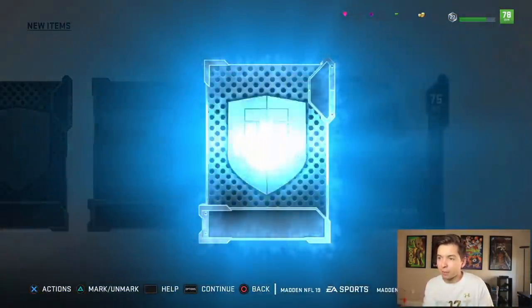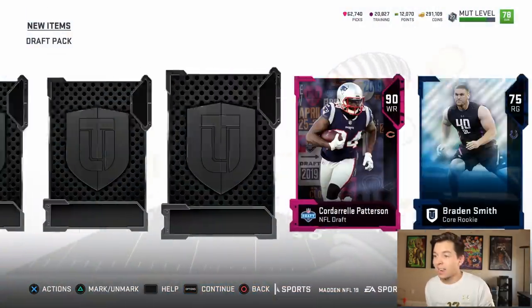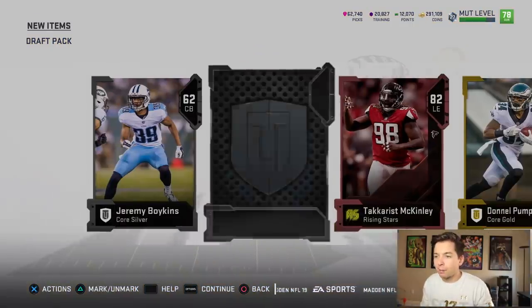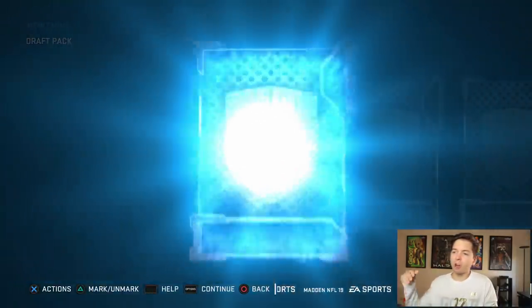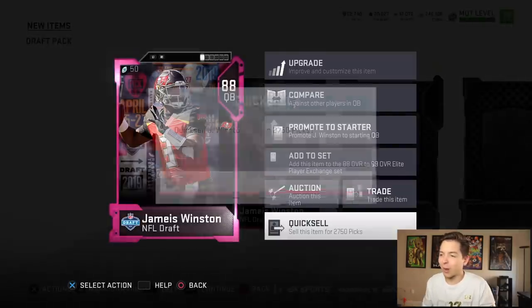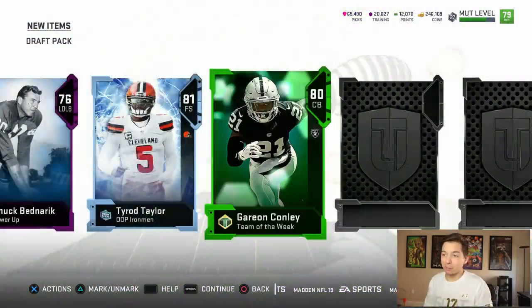75 Brayden Smith. Here's the draft player — 90 Patterson. I feel like him and Brady could probably play together. We're filling out the roster. We actually got a legend, 83 Larry Allen. Starting off draft player, 88 Winston — that's the one position we don't need, so we're just gonna quick sell him. 81 Tyrod Taylor — he might actually be a starter for us, as crazy as that sounds.